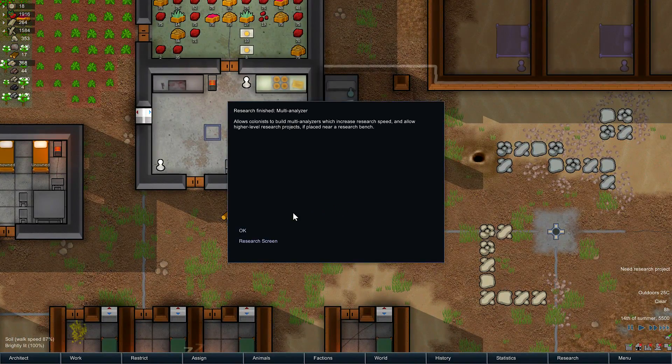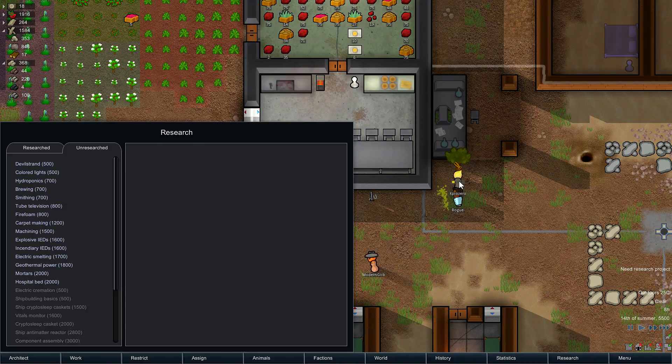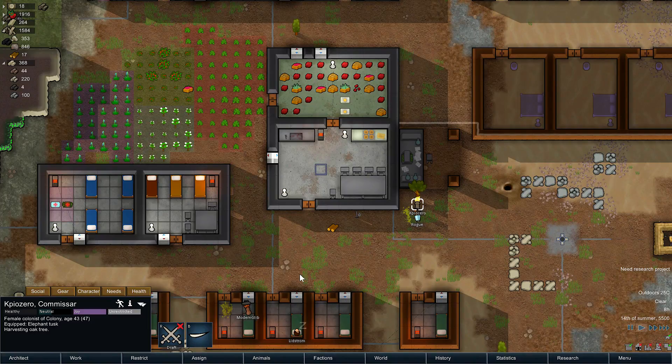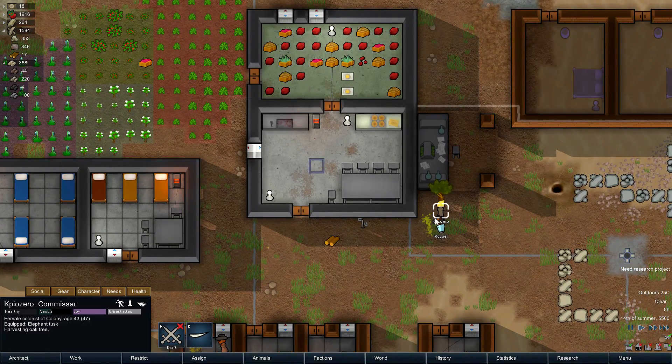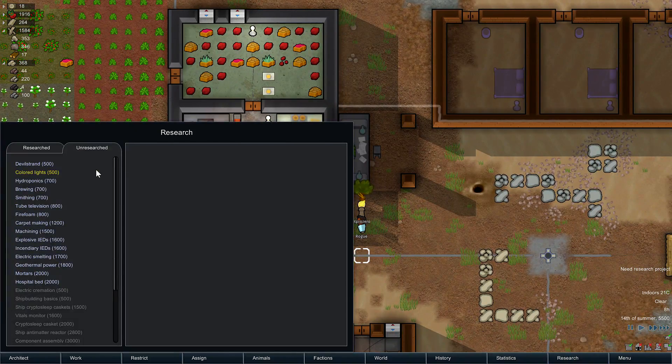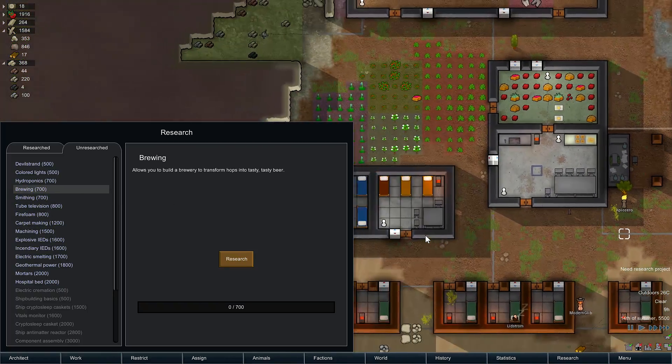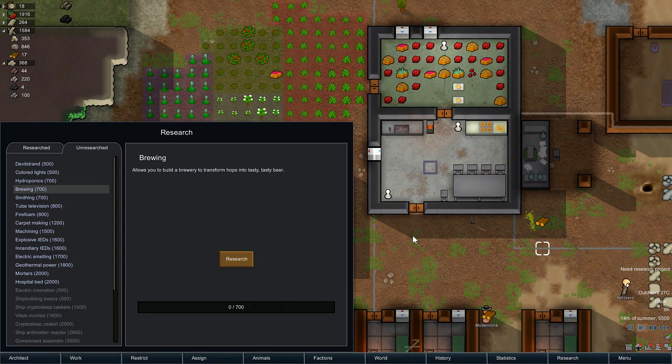Really just one person chopping down the trees - that's KPO, because Lidstrom does it overnight. Somebody's got food poisoning. We'll have Modern Glib anyway. Carpet making would be a fantastic thing, but it does take a long time and takes a good amount of cloth to do - unless it's changed, it may have changed. I think we'll go for some machining or brewing. Throw some hops and hit up the brewing. Let's do that - hit up the brewing.